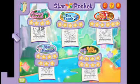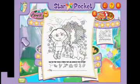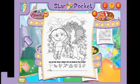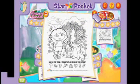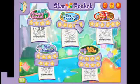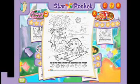Star Pocket! Way to go! You unlocked a picture you can color! To see your picture, click on it! Look at the stars under each picture to see how many you found! If you want to print it out, click the printer! There are hidden things in this picture too — see if you can find them!